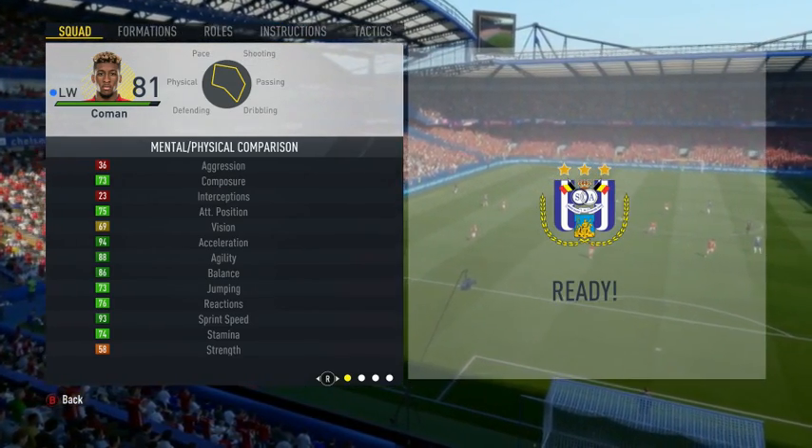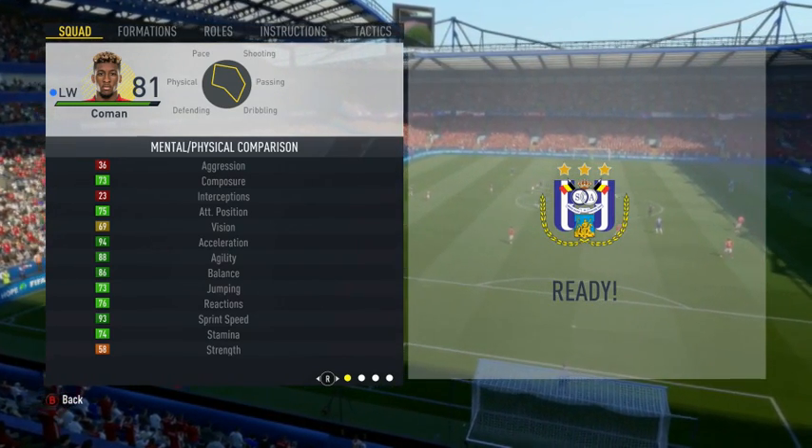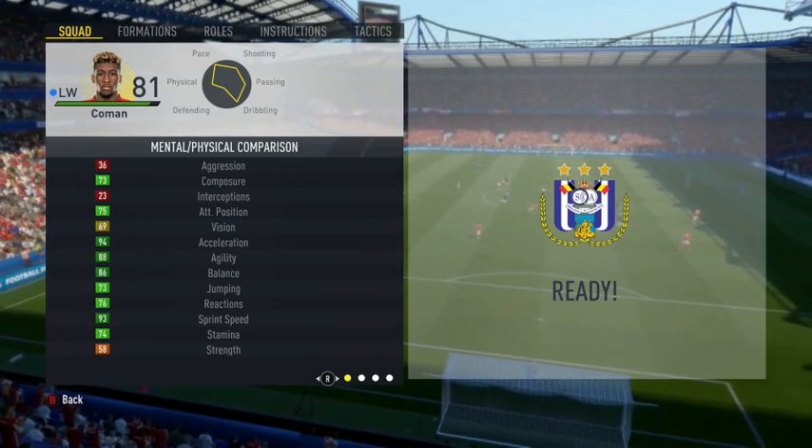He's got the Speed Dribbler trait and Speed and Dribbler specialities, with medium-low work rates, four-star skills, and a three-star weak foot.